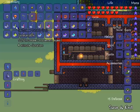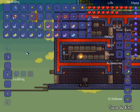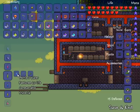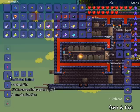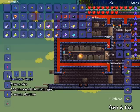Next up is swiftness potion, created with bottled water, blink root found naturally in underground caves, and cactuses which grow in deserts. The swiftness potion lasts for four minutes and increases your movement speed by 25 percent.